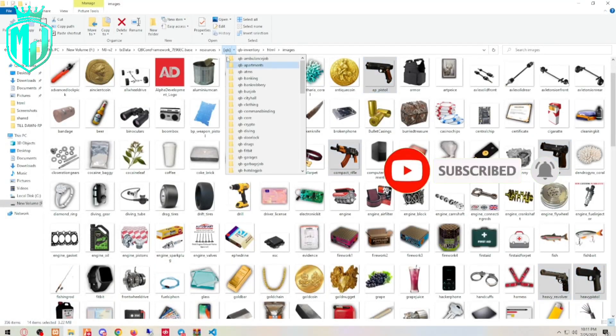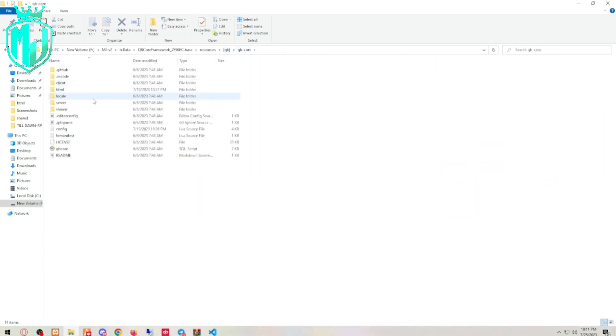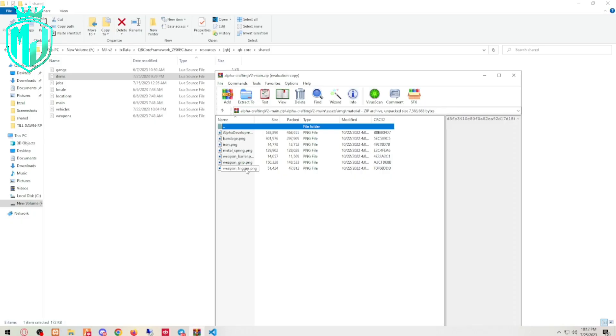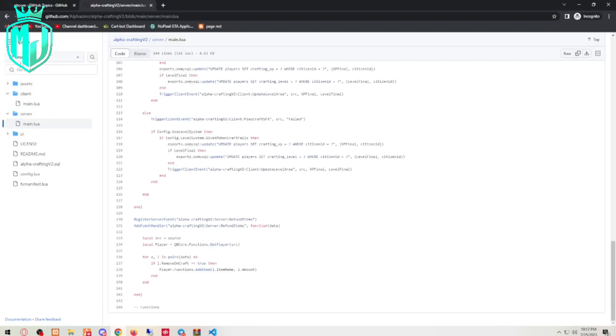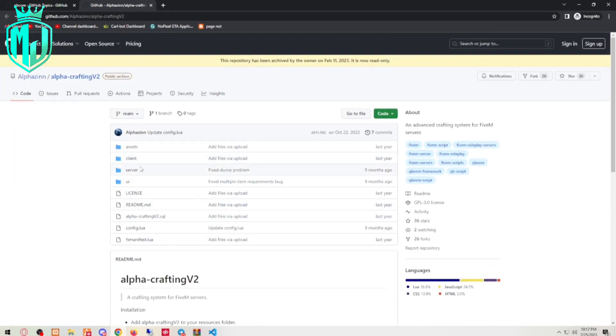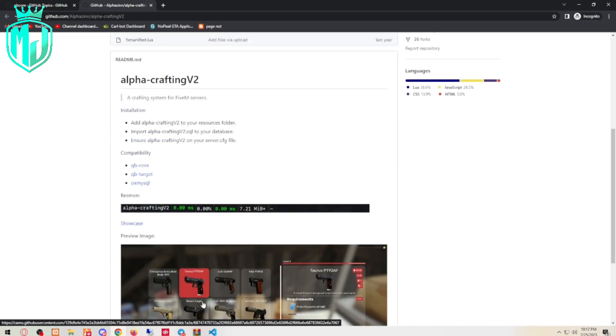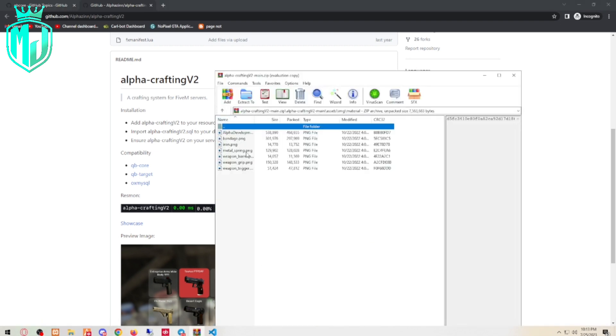To add items, open the QB-Core items file. Go to the items section and add the required items manually. You also need to add the item images to the correct images folder so they display properly in the crafting UI.